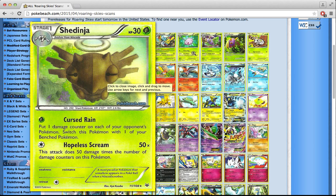Then we have Shedinja. It's a Stage 1 that evolves from Nincada as well. It has 30 HP and Hopeless Scream, which deals 50 damage times the number of damage counters on this Pokémon for just a single colorless energy. If you have a Mew EX copying Shedinja's attack and Mew EX has taken 4 damage counters, you can use Hopeless Scream — potentially for no energy with the Stadium — and deal 200 damage. I see Shedinja being played in Night March decks or any deck with Mew EX. In Night March, it can serve as a backup when the opponent plays Lysandre's Trump Card and you have to shuffle everything back.